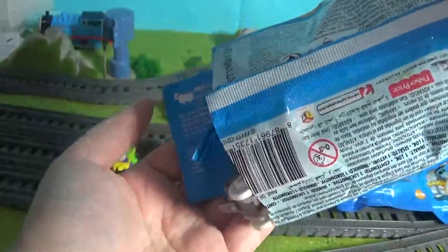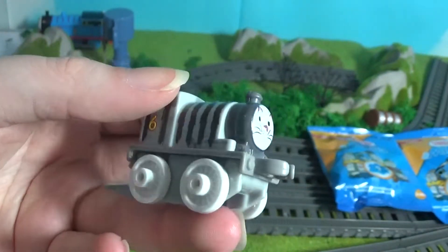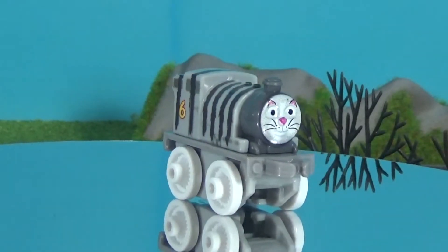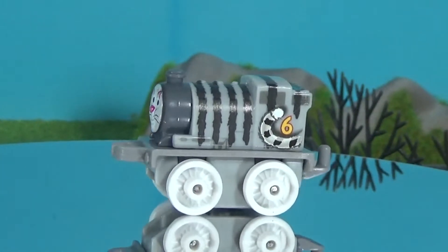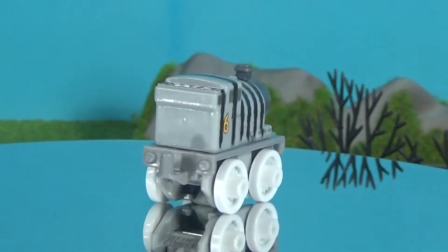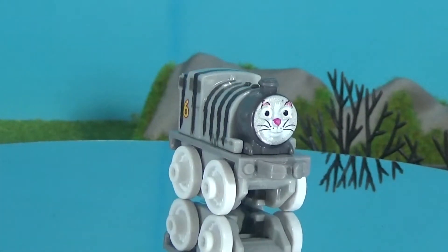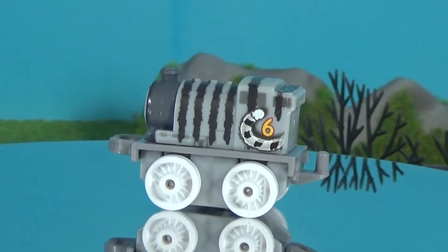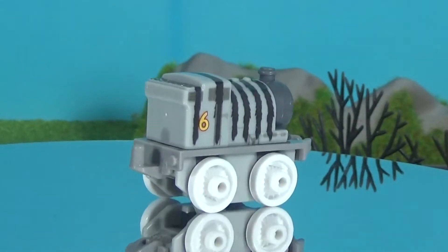We've got Percy as the cat — oh, it's so cute! Here's Percy as the little kitty cat. This is the cutest Percy theme I've seen in a long time. Look at him — he's got a little cat tail on his side, he's gray and he's definitely a tabby cat, or a tom cat — I don't know. The white wheels represent the white paws on him. It's so cute — that little kitty cat face, it's too cute!